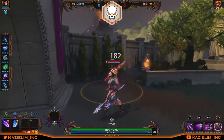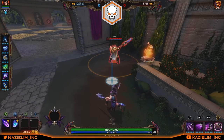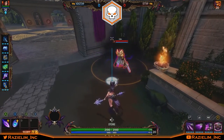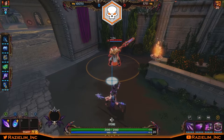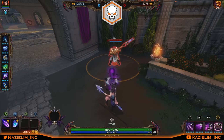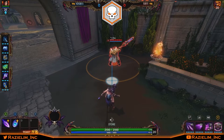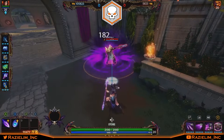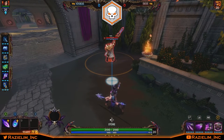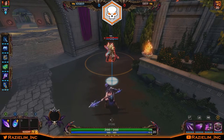Demonstrating the passive: basic attack one, two, three — on the third hit it explodes with a doom proc. You can see the doom damage applying. It also spreads to nearby enemies. Importantly, you don't need to hit three consecutive attacks on the same target — you just need the third hit in your attack chain to connect. So be mindful of where you are in your attack chain at all times.